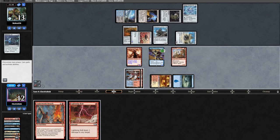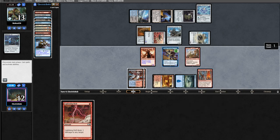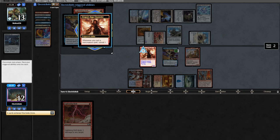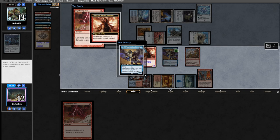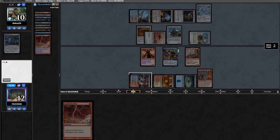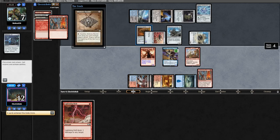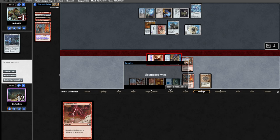We bin the Expressive Iteration, hoping to find a land — and we do. We fetch an island, cast Underworld Breach, surveil a Consider into the yard. Once Breach is on the table you should connive everything into the yard for more fodder. We connive a Bauble away, surveil Ledger Shredder into the yard, bolt the opponent, then accidentally turn off Delirium. We find Delirium again with a Bauble, put a Breach into the yard, attack for eight, and that's lethal.